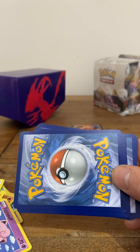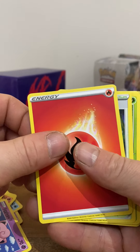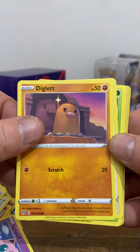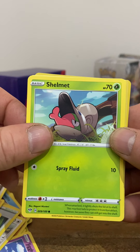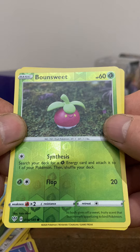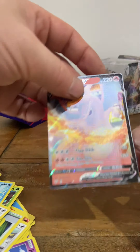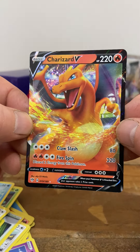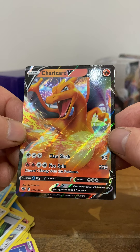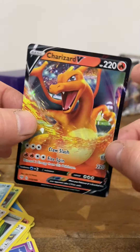All right, I don't know if we're going to get better than that one. However, this is another little stellar pack. And boom — not as good as that finish, but let's have another little look. See the Charizard V card — that's a really nice card, beautiful card. Tune in again to see some more stellar openings!